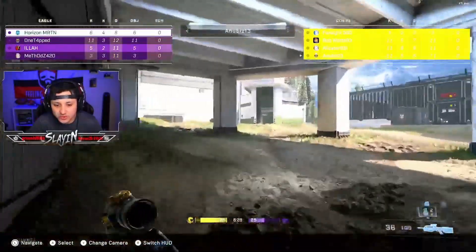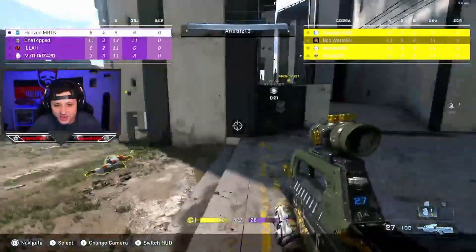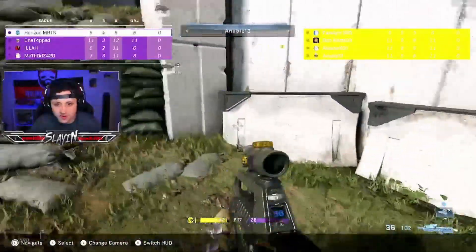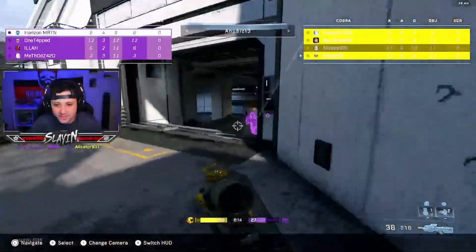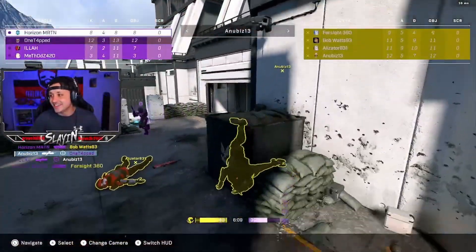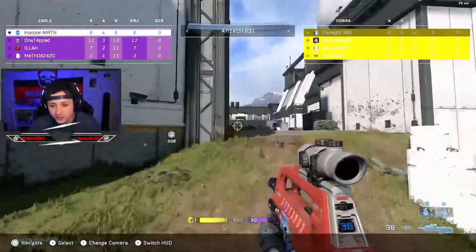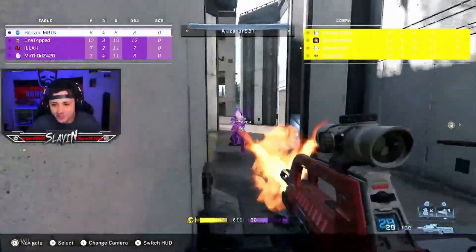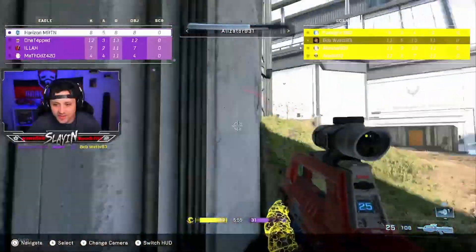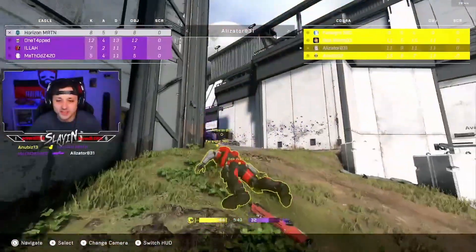Anubis picked off there, just trying to make some moves and bring his team back. Looks like they're all pushing A. A couple are pushing the tunnel — his teammate gets picked off, he runs into two but gets one with a nice nade, almost gets the other one. Right there is rough though — you're down 30 to 43, two teammates gone. I would just get out and don't contest.